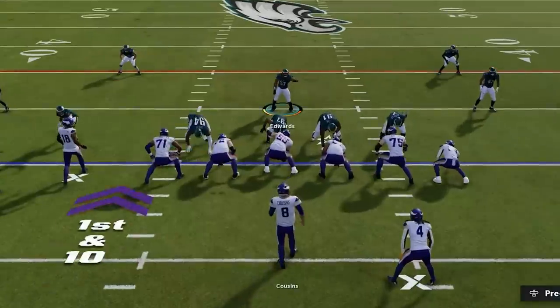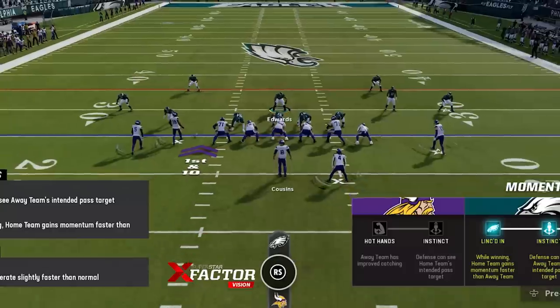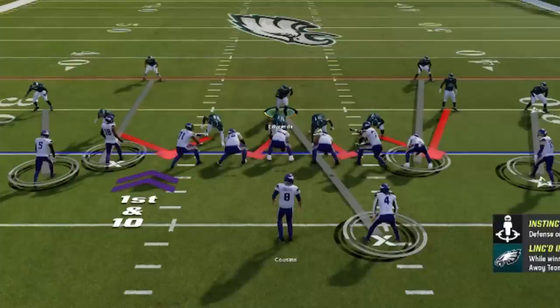This completely removes any inside run lanes for your opponent, and even though you are in a dime package, you won't have to worry about getting a weak box because you do have four down defensive rushing linemen. The next step is to slant the defensive line outside, which is D-pad left again, then up on the right stick. This is more for the pass rush, as you want the ends keeping the left tackle and right tackle busy for the blitzing cornerbacks. The blitzing cornerbacks will also stop any outside runs and shoot the gaps on inside runs.